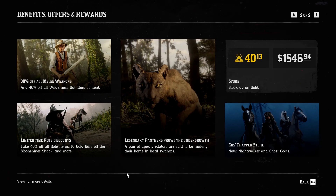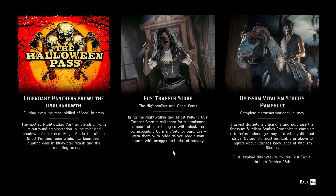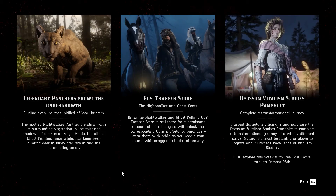We also have new Legendary Panthers — looks like there are two of them. The spotted Nightwalker Panther blends in with its surrounding vegetation in the mist and shadows of dusk near Bolgur Glade. The albino Ghost Panther has been seen hunting deer in Bluewater Marsh and the surrounding areas. At Gus's trapper store, if you take the Nightwalker and Ghost Belts to Gus, you can sell them for a handsome amount of coin and unlock the corresponding garment sets to purchase. They do look quite awesome — I think I like that ghost pelt at the back there. That looks stunning.